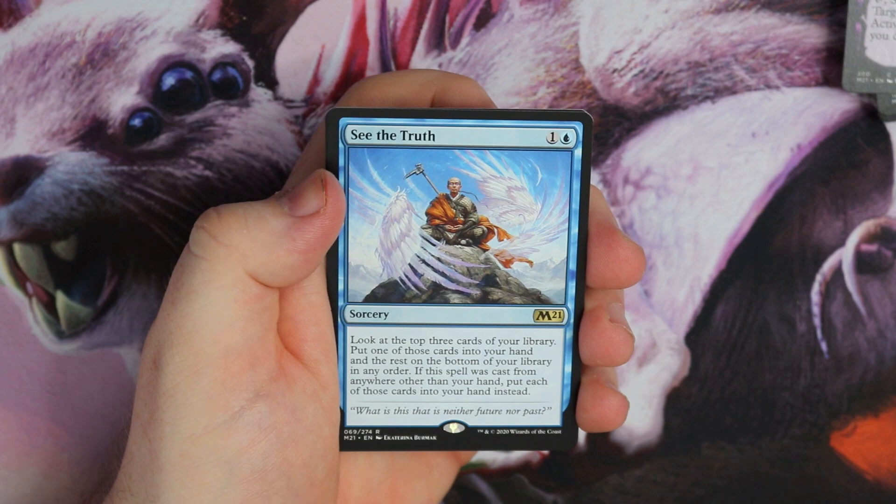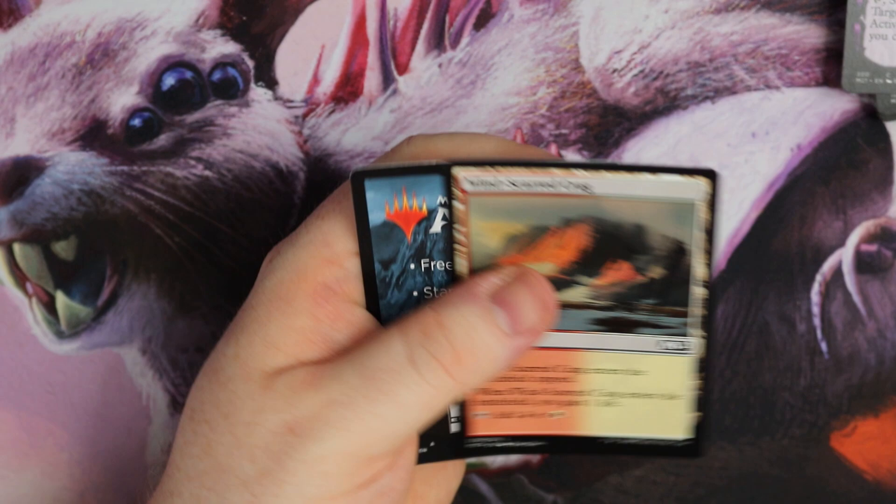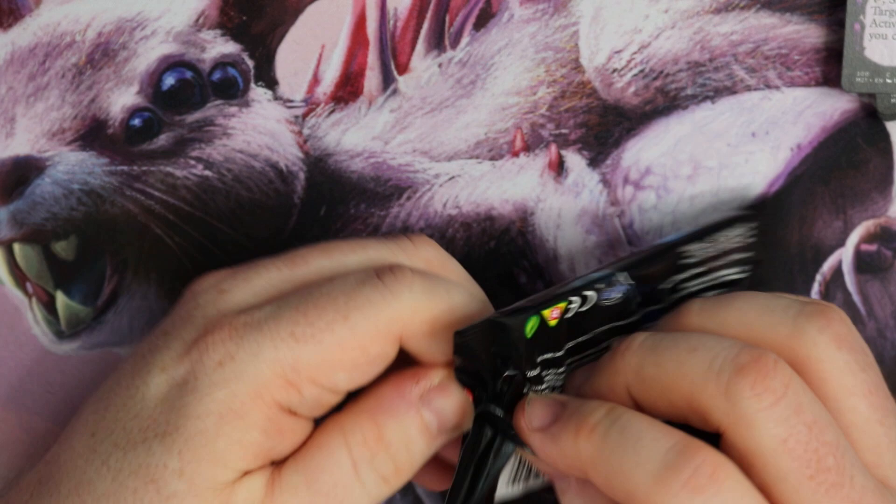We've got Light of Promise, Reign of Revelation, Thrashing Brontodon, and See the Truth — look at the top three cards in your library, put one into your hand, the rest on the bottom in any order. If this spell was cast from anywhere other than your hand, put each of those cards into your hand instead. Interesting blue card.